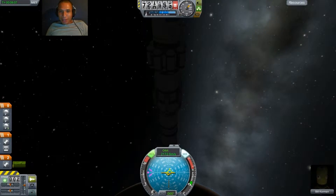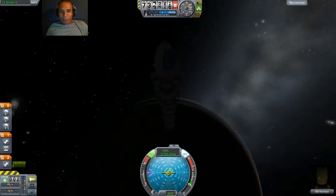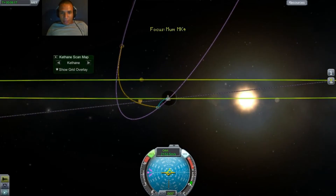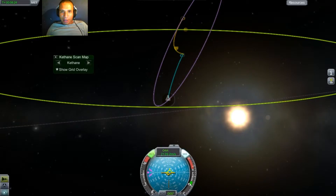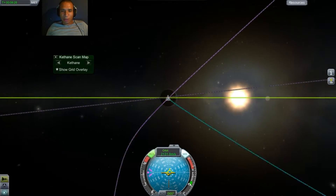This is my spacecraft. I have my experiments on here, my mystery goo. I do little experiments and send them back to the Kerth, which is the Kerth we just took off. Right there, that's the Kerth, and that's the sun, and that's the Mun — or known as the moon — but in the Kerbin solar system it's known as the Mun.